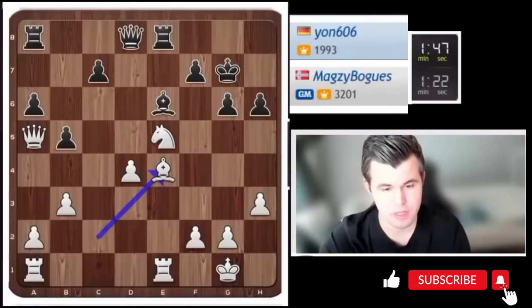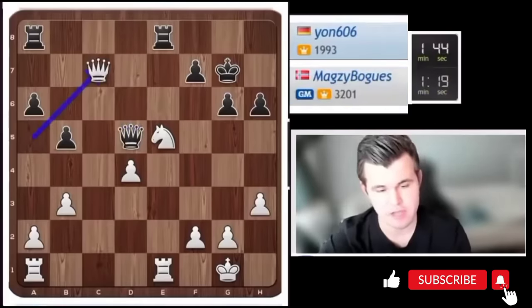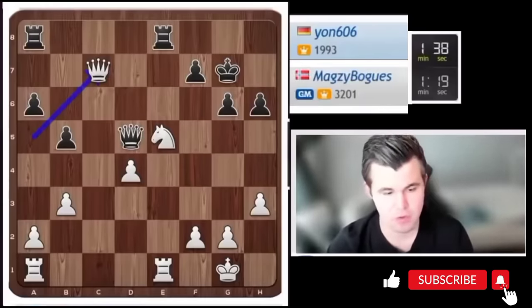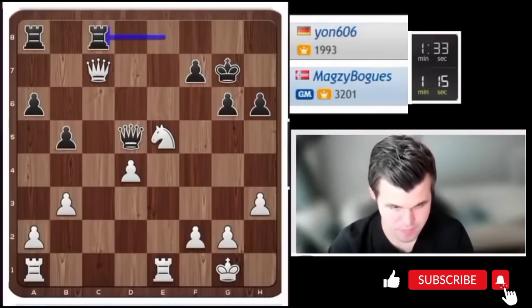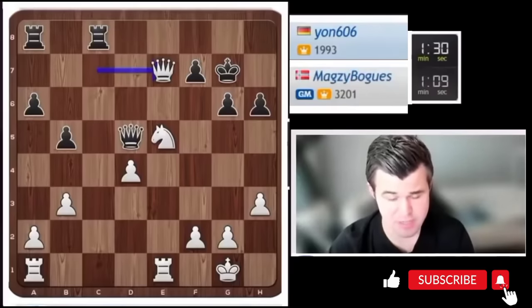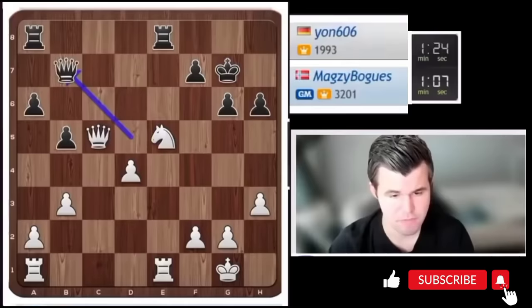Either one more pawn — as in this instance with c7 hanging — and d4 is not hanging because of queen takes f7, or in other lines the pawn on a6 was hanging. Now I think we have the old mopping up job — queen e7 looks decent. If rook e8 and he keeps chasing, I will go queen c5 offering a queen trade under quite favorable circumstances as I would get a passed pawn.